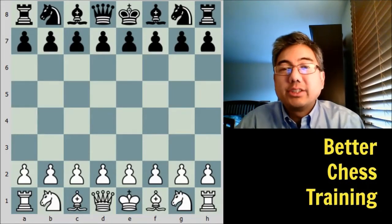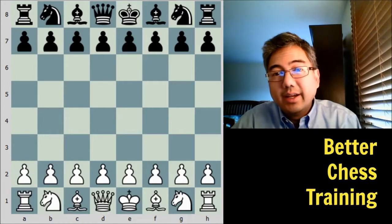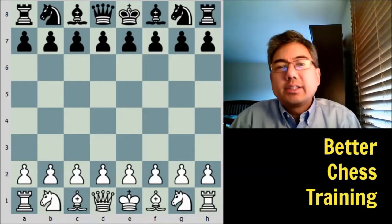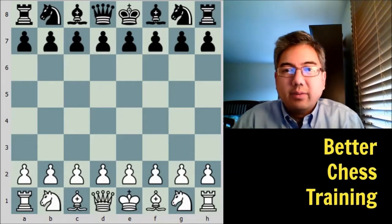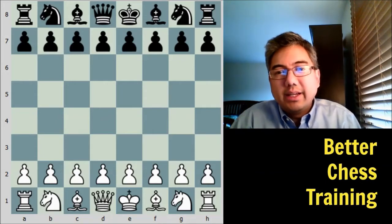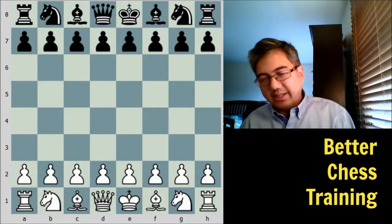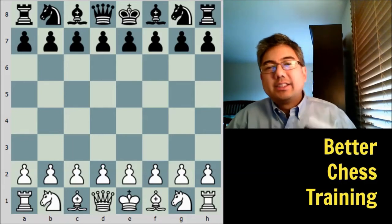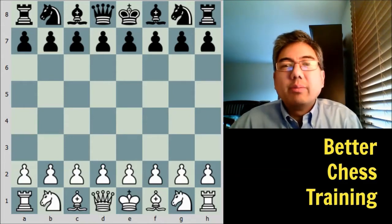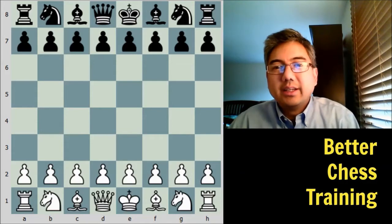Hey guys, Brian Castro from Better Chess Training. In today's video we're going to discuss material versus initiative, and I'm going to show you a beautiful game to illustrate the concepts. I'm going to show you a game between Grandmaster Yasser Seirawan and former world champion Anatoly Karpov, two of the best players to ever have played the game. I'll be using some commentary and analysis from Yasser Seirawan's book Winning Chess Brilliancies, but I encourage you to take a look at that book — I'll put a link in the notes.